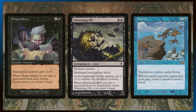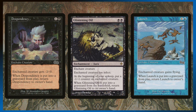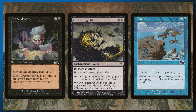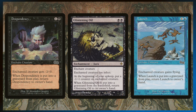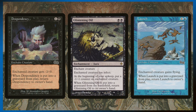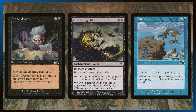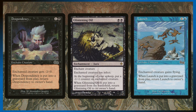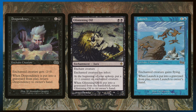Next up we have a bunch of auras that return to your hand after they go to the graveyard. That's better than cards that say 'if enchanted creature dies, return to your hand,' because this works if the enchanted creature dies or if they destroy the aura — so the aura can bring itself back without the creature needing to die. Glistening Oil does have infect, but at the beginning of your upkeep, it puts a -1/-1 counter on the enchanted creature, so potentially it could just kill a creature without needing your commander down, which is great.